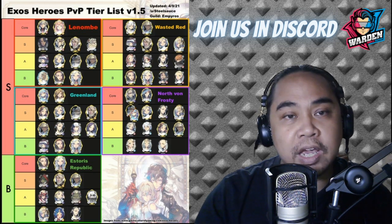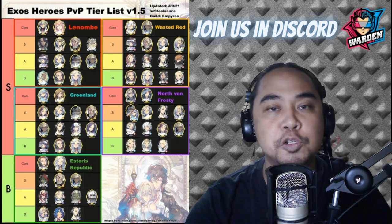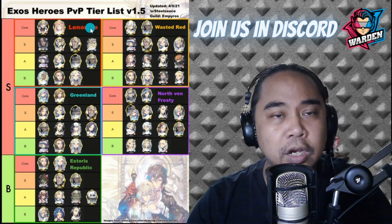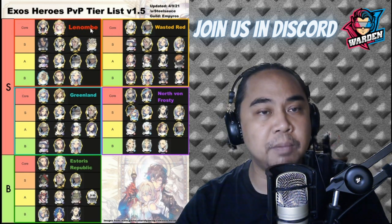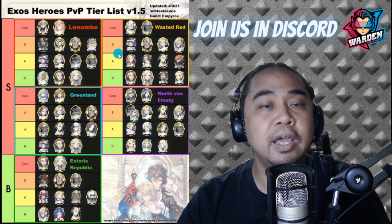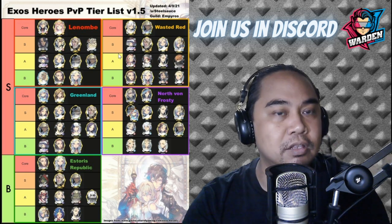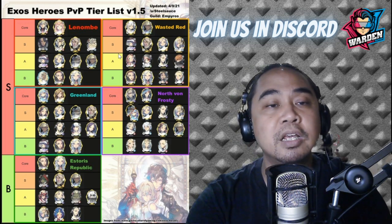This tier list is the Exos Heroes PvP Tier List version 1.5. The tier list is broken down into major groups: S and B downstairs, and also for the individual nations. You have your Core — meaning these are your core heroes for that nation that you should bring. For Lenombe, for example, you have Rachel and April. Then you have S, A, and B tiers. S would be your ideal heroes to bring, A would be your secondary level heroes to bring with the Lenombe composition, and B would be the least considered for each nation.